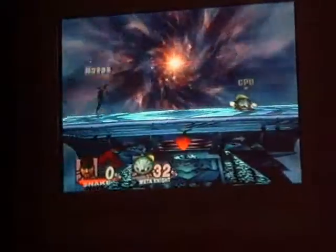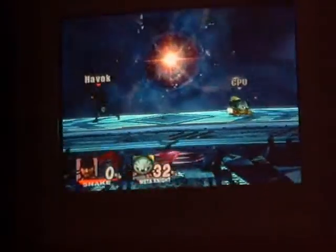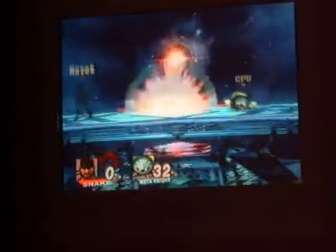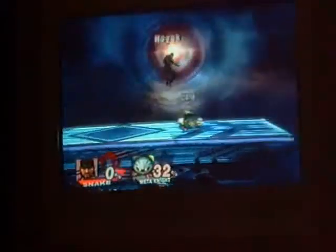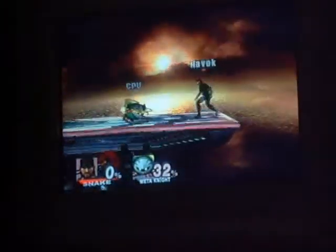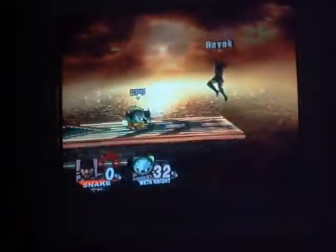For stage control, Snake has a few explosives. He has his C4, which lasts 27 seconds, or you can detonate it by pressing down-B again. You can place this anywhere pretty much, including on parts of the stage such as right there on the Final Destination lip. For characters like Sheik and Lucario who want to go down there, you can blow them up. It's not really practical to put it there, but as you can see, it works.